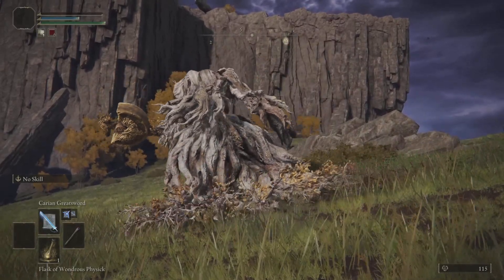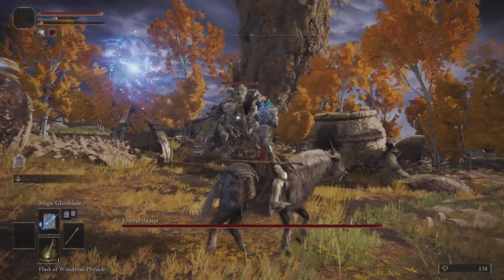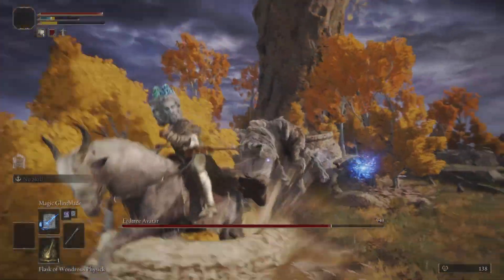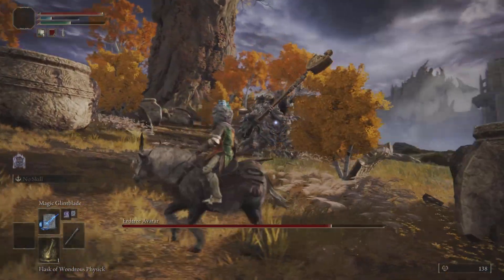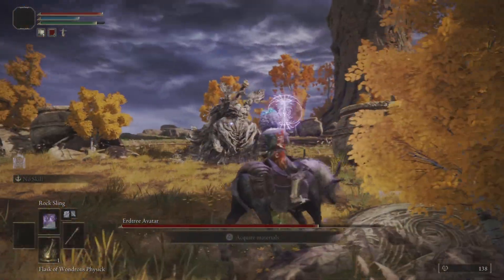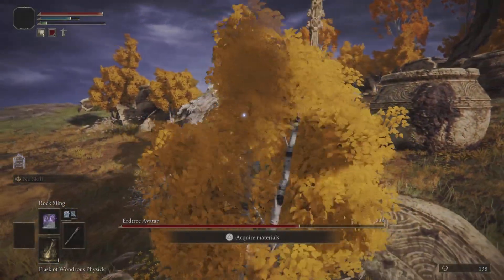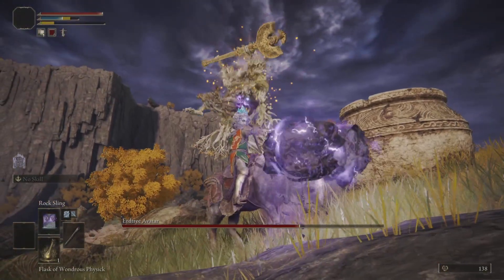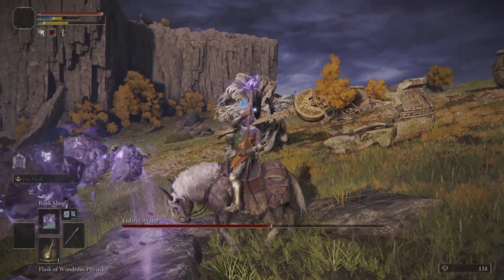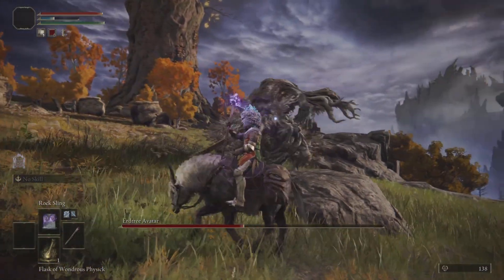Elden Ring, man. I tried a strategy using Magic Glintblade — it's a cool range move. Only thing is it lacks in the damage department. Rock sling is definitely up there in damage and it has a staggering effect on enemies, which is really useful.